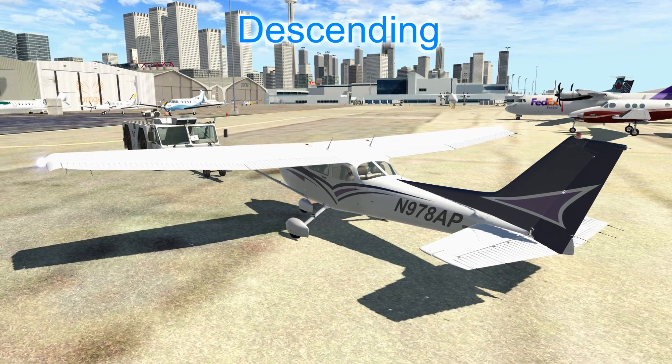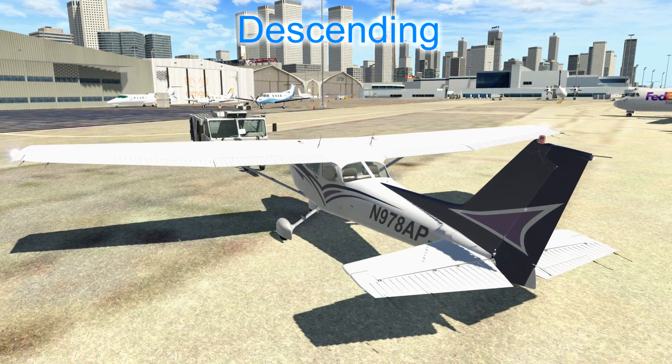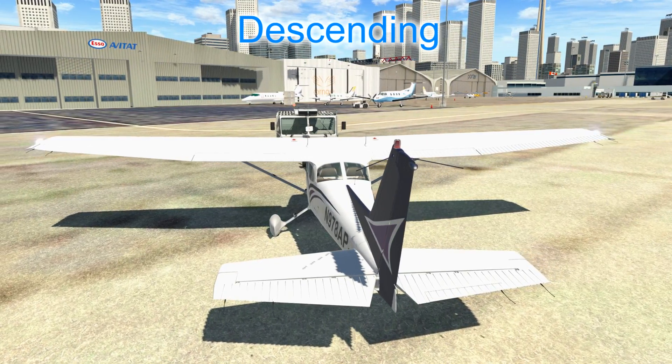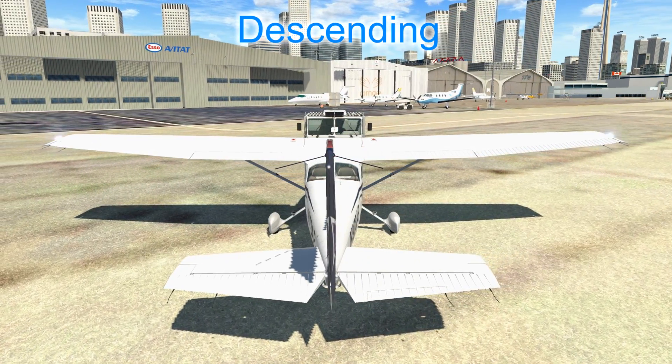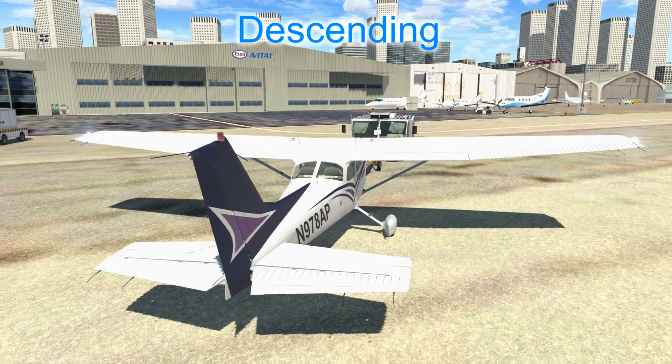In order to maintain that speed we lower the nose to go downhill at an angle steep enough to hold the speed. To descend more quickly, use less power and lower the nose further to maintain the speed. Be careful — modern aircraft are quite slippery, and if you descend too steeply you may exceed the aircraft's red line speed. Let's see how to use this in practice.